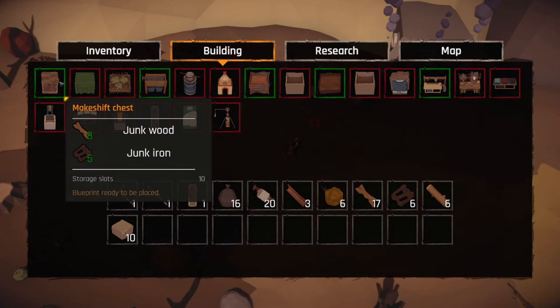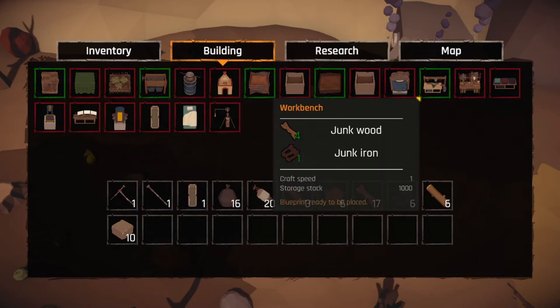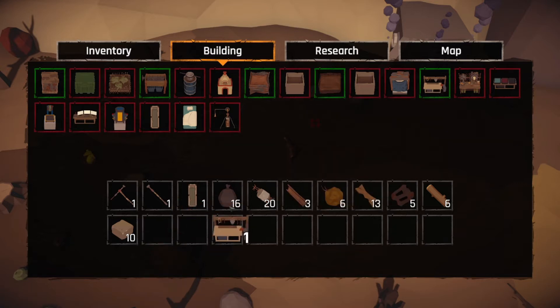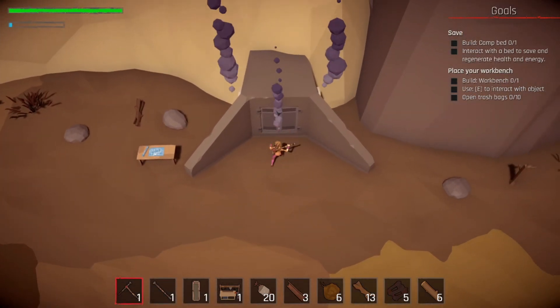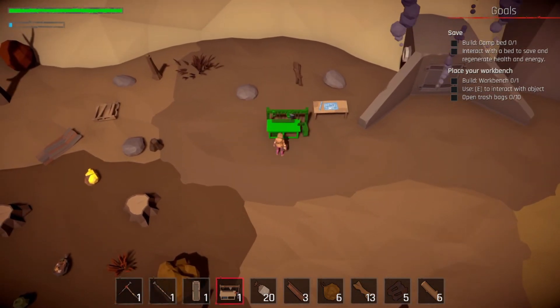I think the articulated arm is what they changed so you can bring stuff for automation from one thing to another. Here is our world map — it's a pretty beefy good size, I'm happy with it. We need to make the workbench: four junk wood and one junk iron. Let's place it there. Then we need to build the workbench and interact with the camp bed to save and regenerate health and energy.